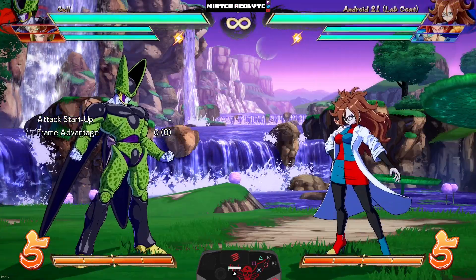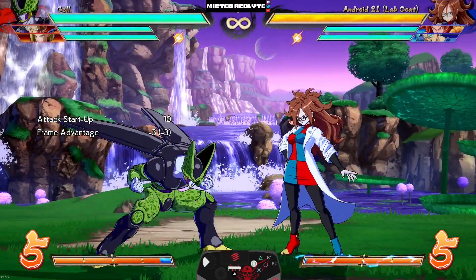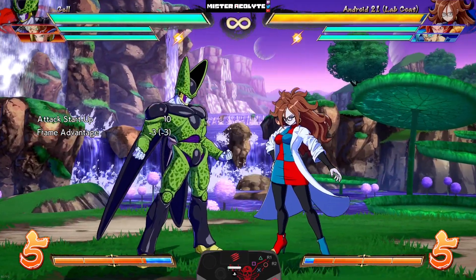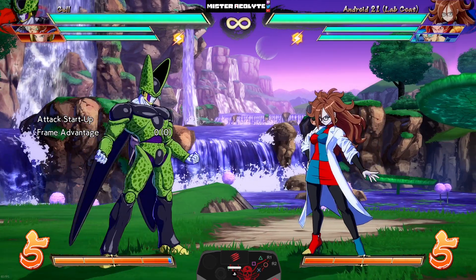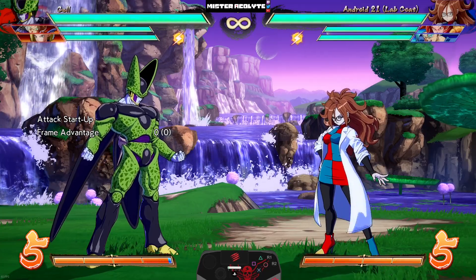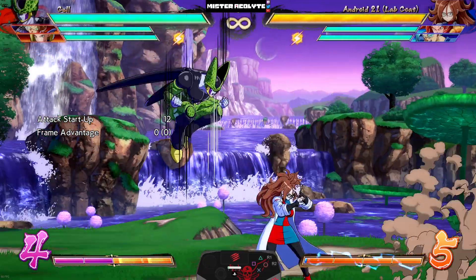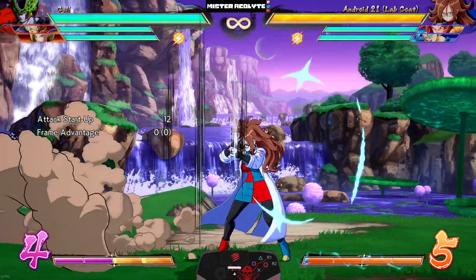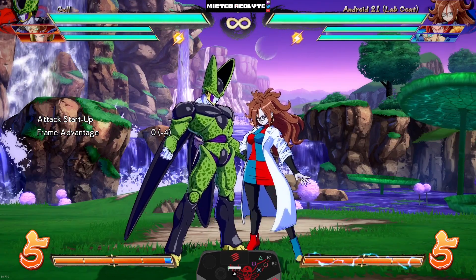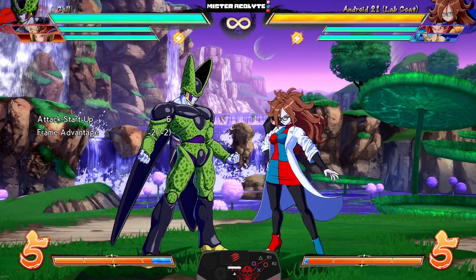His Perfect Attacks have all been buffed considerably — the light and medium versions both start up faster, both at 10 frames, very fast. His craziest change is that the EX version is now completely invincible from the middle of the animation — once he starts flipping, this move is totally invincible and is still safe on block.